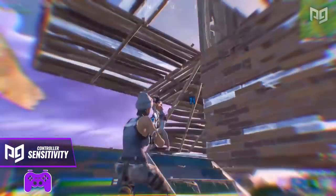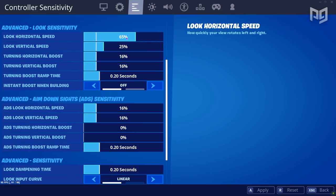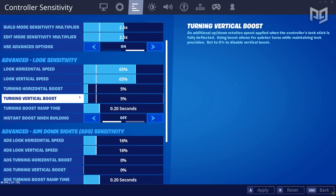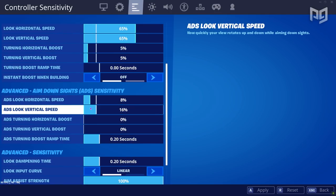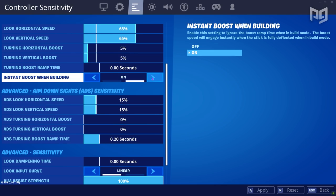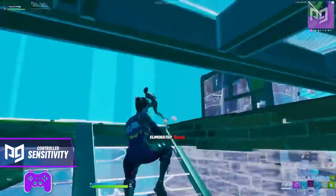The new settings page is a little overwhelming so here are a few guidelines you can follow. On linear, try keeping your look sensitivities between 35% and 65%. Keep your building and editing sensitivity multipliers between 1.2 and 2.5, going higher the lower your normal sensitivity is. For your horizontal and vertical turning boosts, pick a value between 0 and 5% since you won't really need it as much on linear. All boost ramp times seem to work best at 0 seconds. Set your ADS to something low like within 8% to 15%. The ADS turning boost should be set to 0% and your look dampening time at 0 as well. Finally, make sure instant boost when building is turned on so you have faster building immediately when needed.